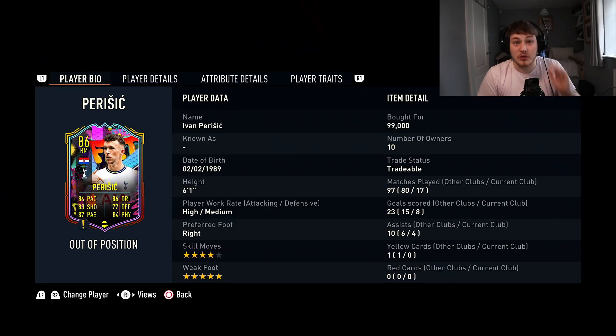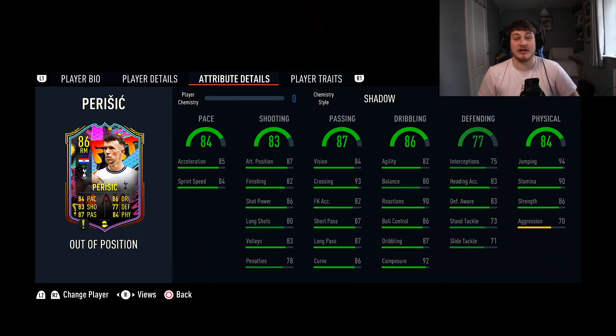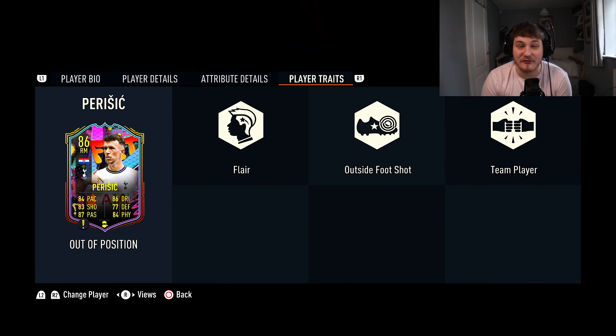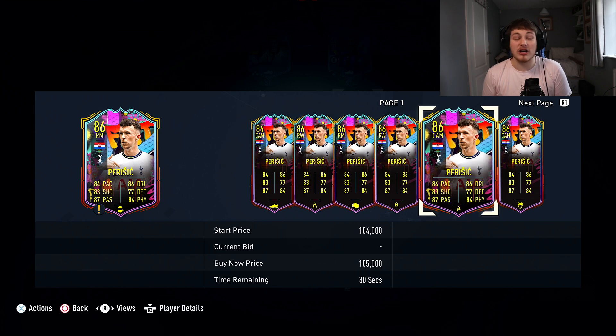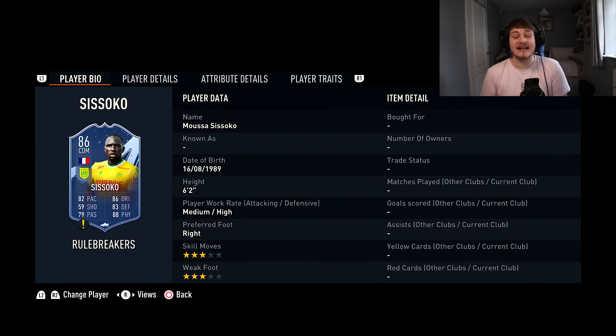Next we've got Ivan Perisic — you want to play him in center midfield. He's four-star, five-star with the Outside of the Foot Shot trait, so left foot and right foot driven shots on either side. 90 stamina, 86 strength, and 94 jumping is tremendous. 83 defensive awareness with solid defending stats is very good. The dribbling is excellent, with 87 short pass, 87 long pass, and 84 vision. The finishing is amazing, his pace is good — left foot, right foot, he can shoot, defend, pass, and dribble. He'll cost you about 100,000 coins and pro players use this card.